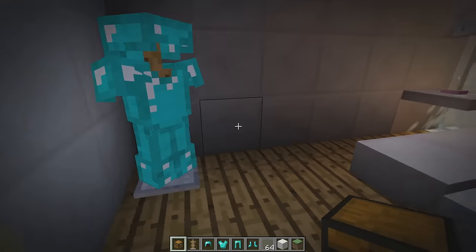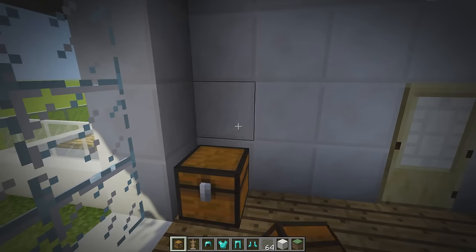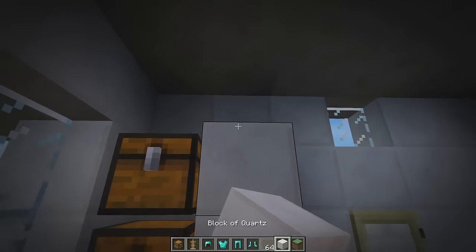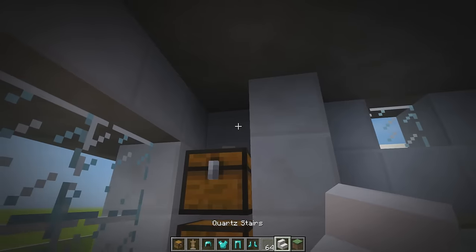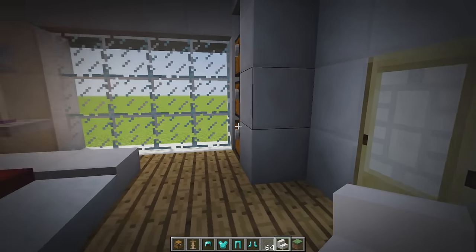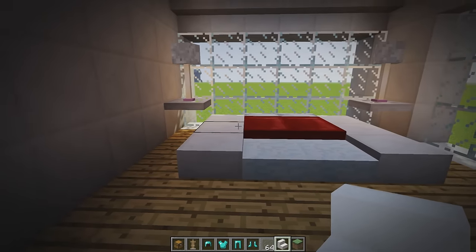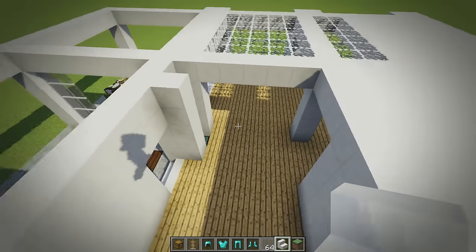We place some chests going up from here so you can open all of them. Sectioned off, they kind of act as a little wardrobe. That's a pretty cool bedroom — simple but everything is here for a survival house.